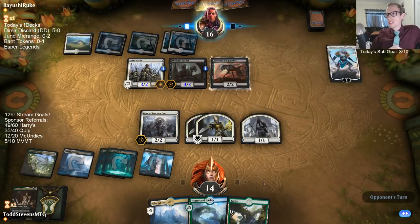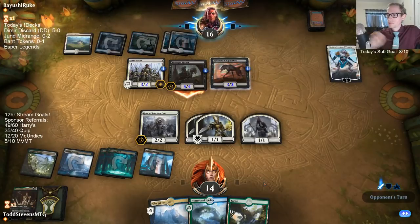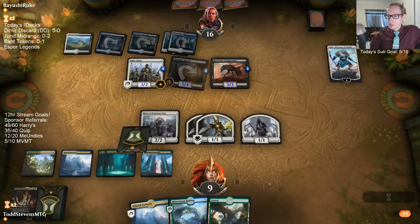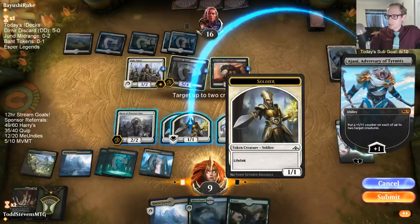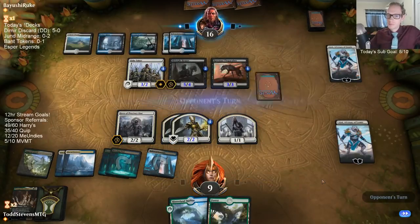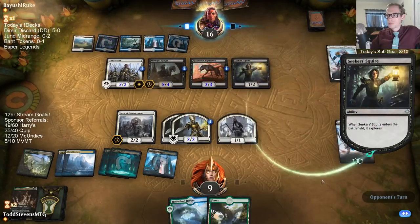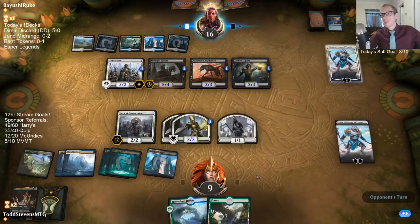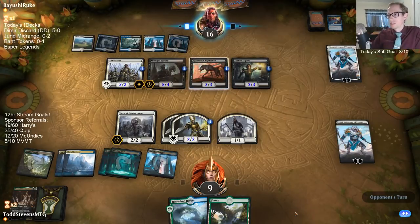I love that curve: Tithe Taker, Midnight Reaper, Ajani. Can't tell you how many times I've done that. Maybe we draw a March of the Multitudes so we can have a large March. I'm glad they didn't keep Negate — that was a card we wouldn't really be able to beat. That gives us an out still.